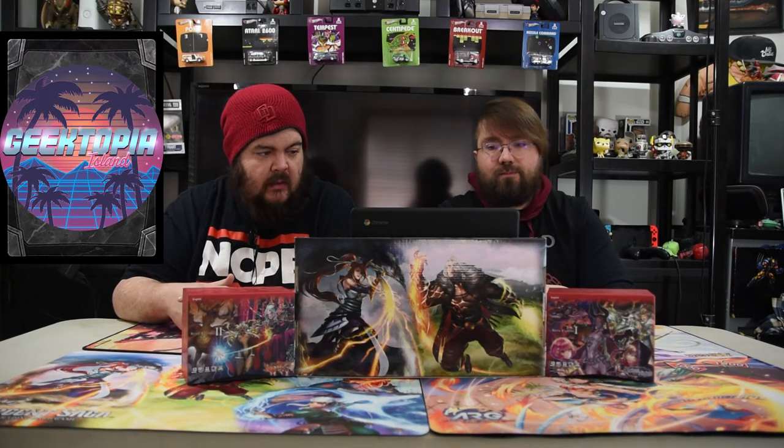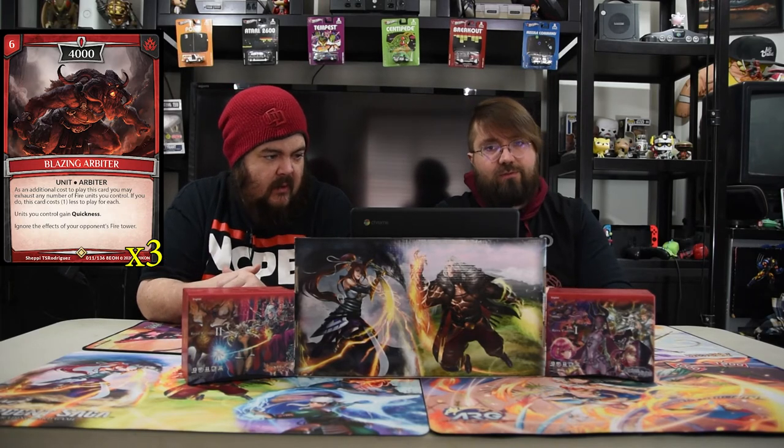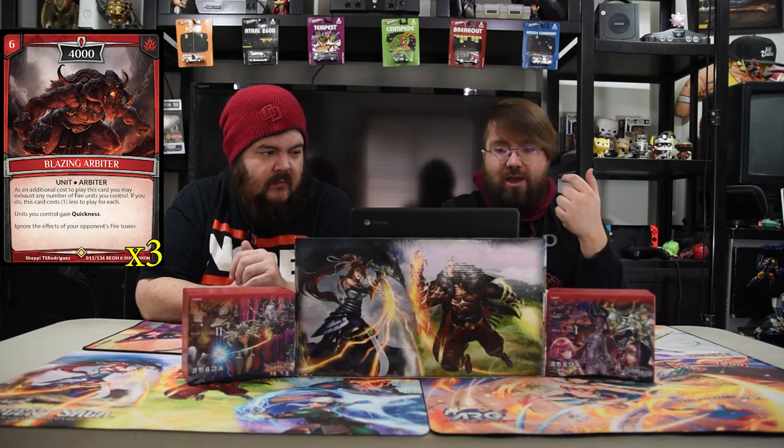Next up is the Blazing Arbiter — a six-drop 4,000. As an additional cost to play this card, you may exhaust any number of fire units you control; if you do, this costs one less for each. Units you control get quickness, and you ignore the effects of your opponent's fire tower, which is really really strong. You're like, hey, don't kill my dudes — you get that fearful tower out of the way and all your dudes can swing as fast as possible. We haven't got to actually see this guy in play yet in our brawls but we can't wait.